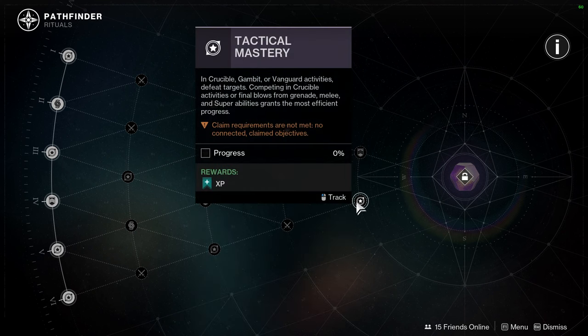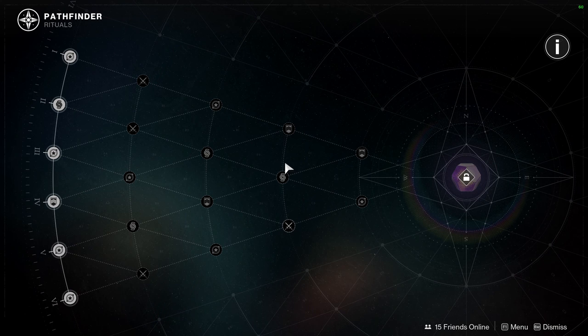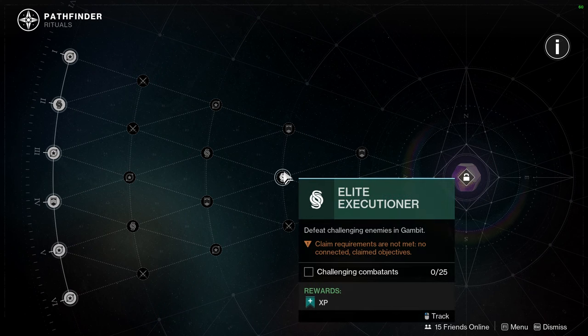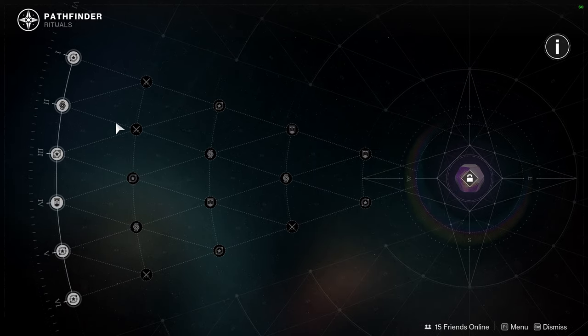And then Tactical Mastery — in Crucible, Gambit, or Vanguard activities, defeat targets. Competing in Crucible or getting final blows from grenades, melee, or super abilities grants the most efficient progress. I really want to see how much Bright Dust we get for all of this, if we even get something. I don't think it would say rewards without Bright Dust.